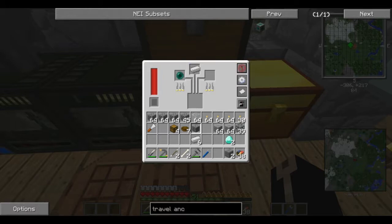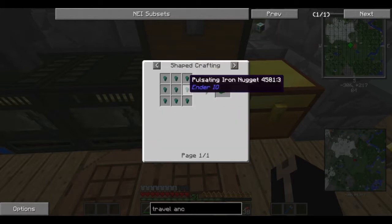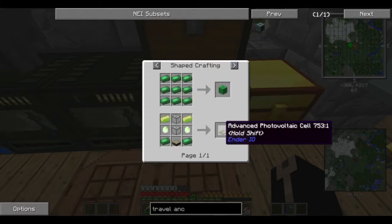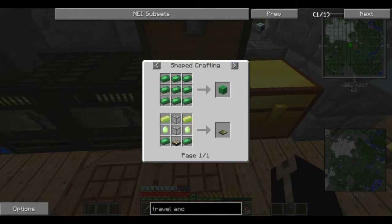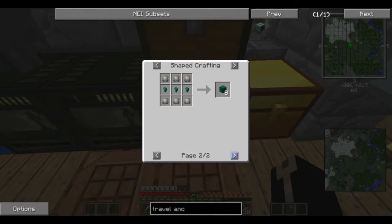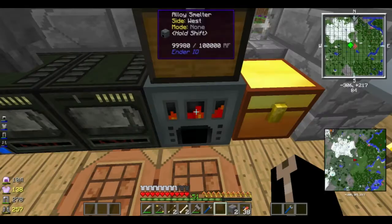I need to cook an iron and an ender pearl — well, 2 of them — and they're going to take a second. What we're making here is pulsating iron ingots. They can be used for advanced sort of attack cells and basically have three uses. The nuggets can be used to make item conduits, which we haven't touched on yet, and the pulsating crystal, which is what we need.